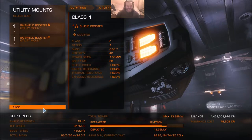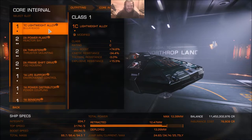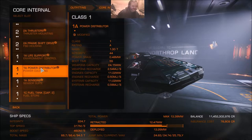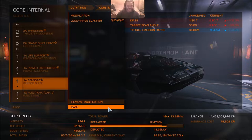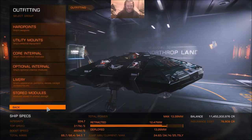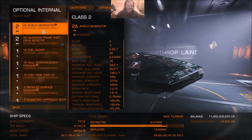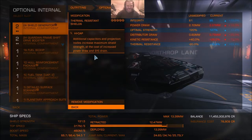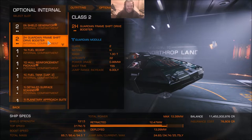Shield boosters on a sidewinder, it's a very relative term. Core internals, no surprises with any of these. I didn't bother fitting armor because, you know, armor on a sidewinder, again, very relative. Everything else that's been modded is all the usual mods I fit, with the exception of the sensors - I usually fit lightweight, but in this case I fitted long range scanner. I do actually have quite a few ships with long range, but they do tend to be the smaller ones.